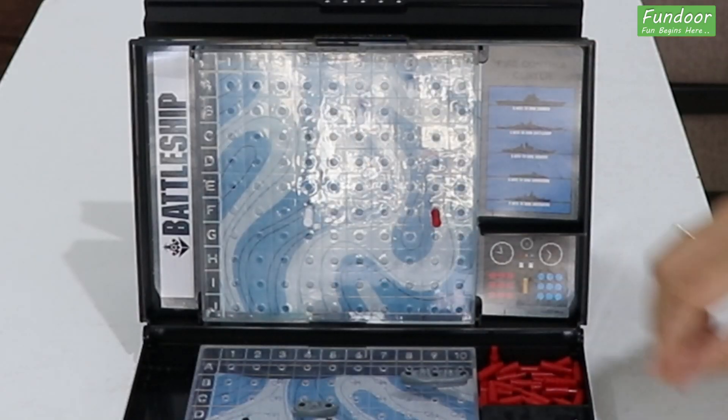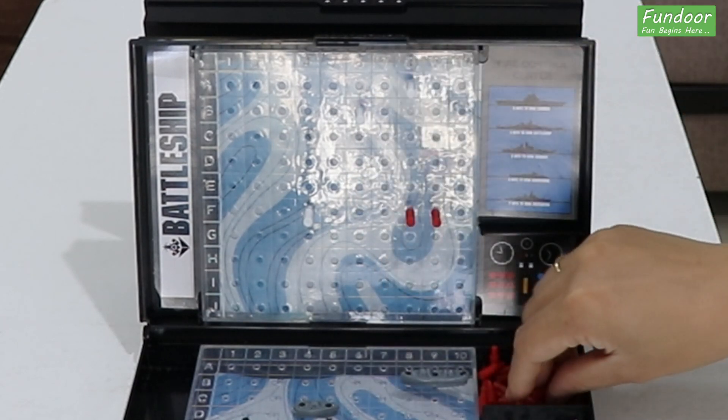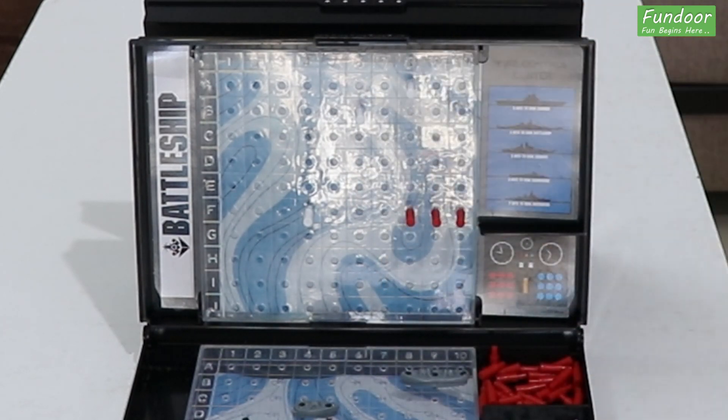After a player finds out that the shot is a hit or miss, he places a red peg for a hit shot or a white peg for a miss shot on his target grid. This will help players in calling out future shots.